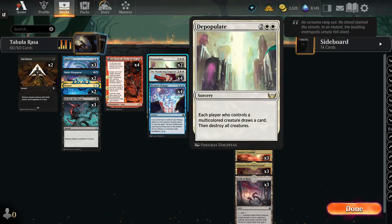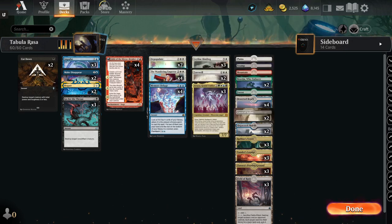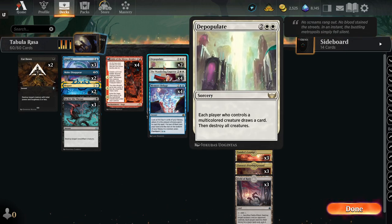I really want to talk about Depopulate. I could have put Sunfall in here — which is Exile All Creatures, Incubate X — but that's a little bit too slow for us. If we're going up against somebody who really quickly gets a bunch of creatures out in the field, we have to Depopulate. That's why this is better than Sunfall, because Sunfall costs five.